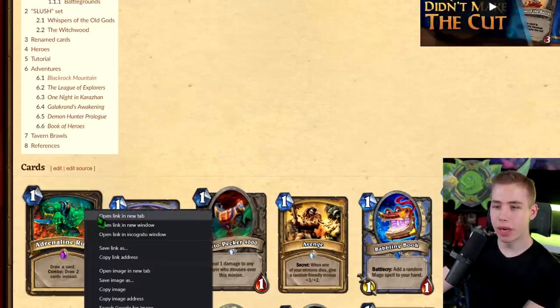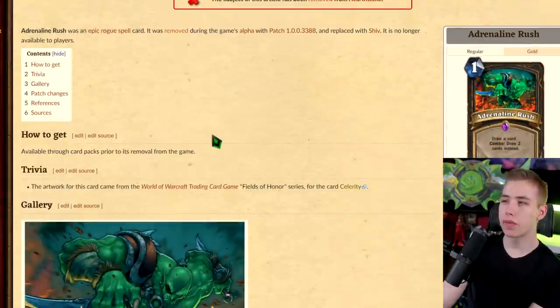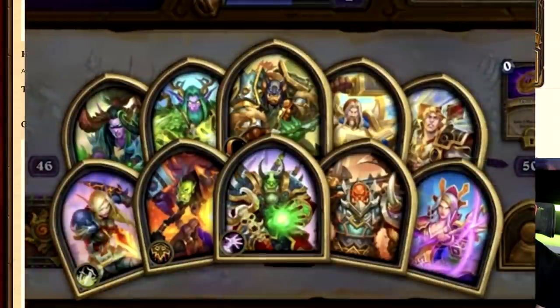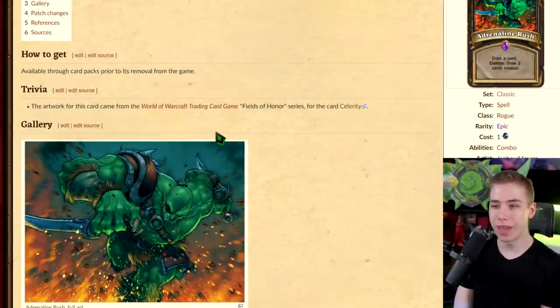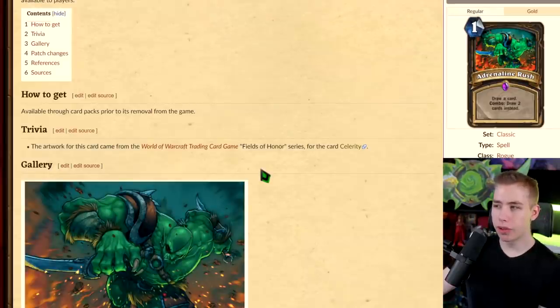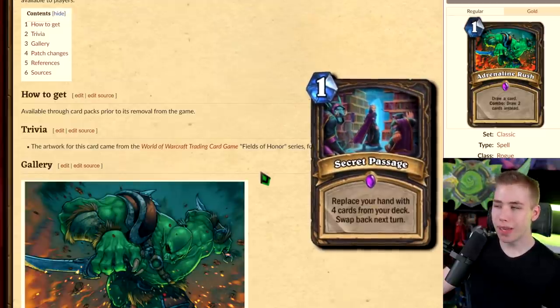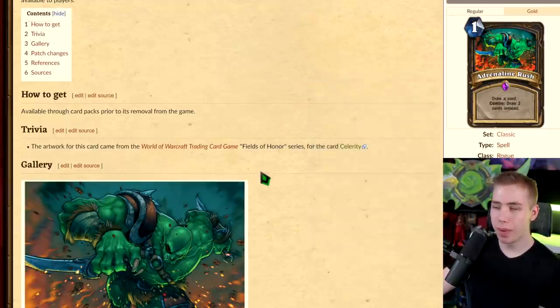The first card we see is Adrenaline Rush — draw a card; combo: draw two cards instead. That just sounds like a normal card for a Rogue. The artwork does not fit Hearthstone at all; it looks like one of those level 50 battle pass portraits. For a card that only costs one mana and draws you two cards as a combo effect, that is pretty bad. Look at Secret Passage — that's a one-mana draw four. Since we have Secret Passage, we might as well have Adrenaline Rush.